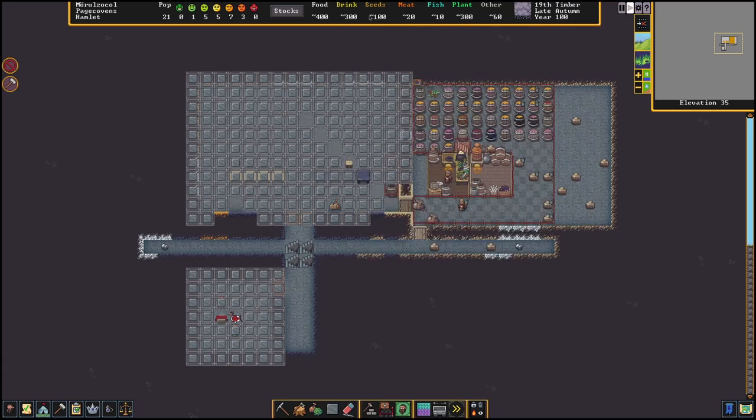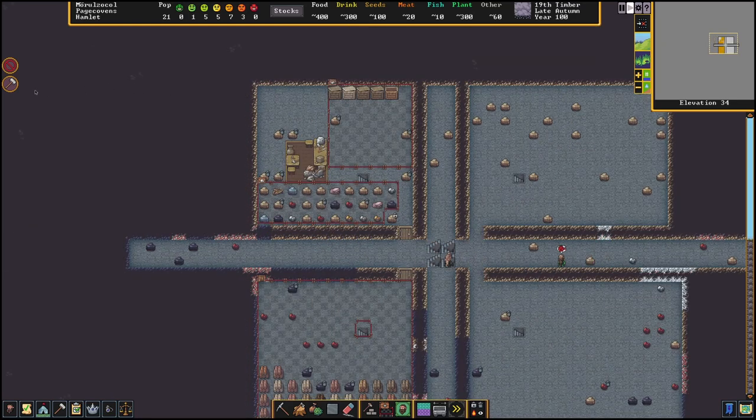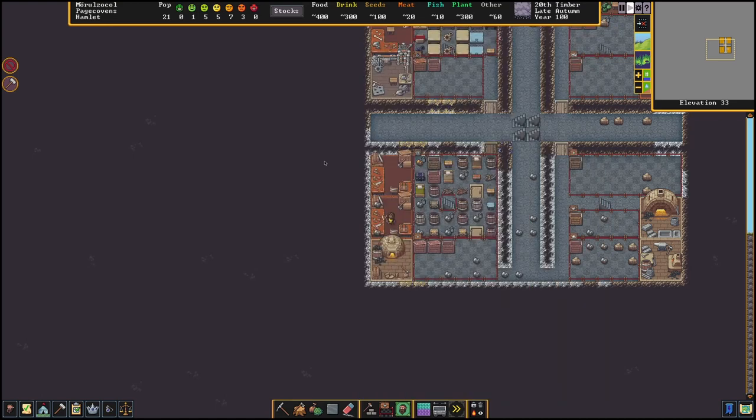We've got 300 drink, 400 food, 100 seeds - we're doing fantastic in that regard. Look at this room full of just nothing but different sorts of booze. What a time to be a dwarf. One of our dwarves has become a woodworker. I haven't named anyone - I'll name people next episode if there's interest. I can use patrons as nicknames for dwarves - I can give them patron nicknames. If you have a particular dwarf that you would like named after you, here's a quick list.